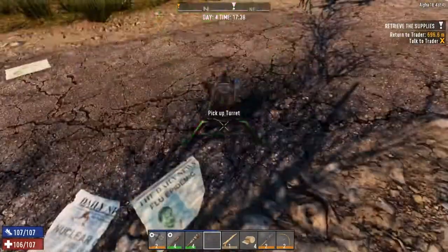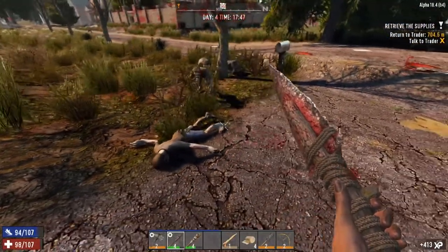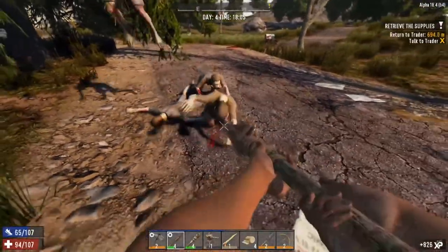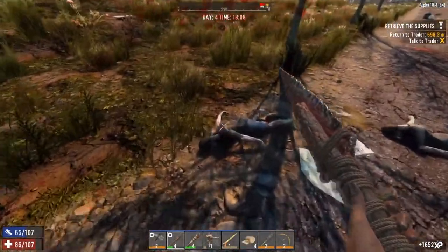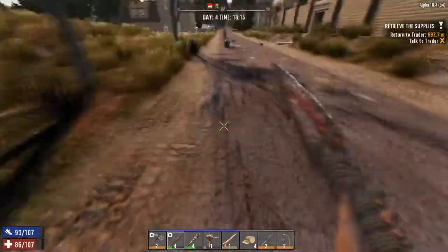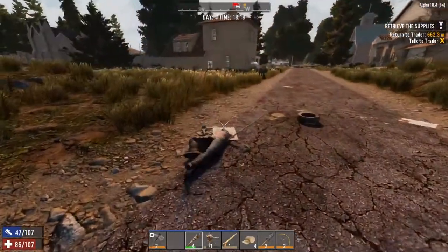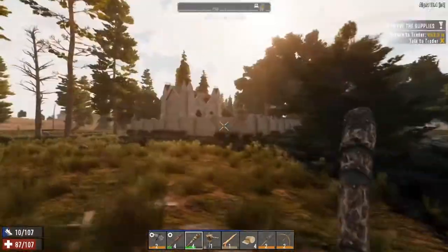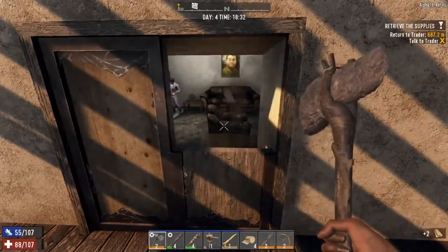Getting close now - let's put the junk turret down. Junk turret isn't firing. We're out of ammo, we'll have to do this the old-fashioned way. Going back to base and dropping off - a little scare there. Let's try and clear out this house before we run out of time, we've got a couple of hours.